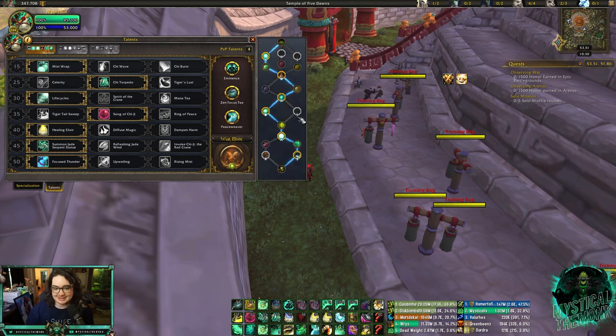Another popular comp is RMP — Rogue Mage Priest. What I run versus that is Eminence, because it helps if they swap to you or to avoid CC like Cheap Shot or Kidney Shot into Polymorph. Zen Focus Tea because you don't want to leave crowd control and then have a Mage or Rogue kick you — it feels awful and you get put into more crowd controls. Zen Focus Tea helps a lot there.